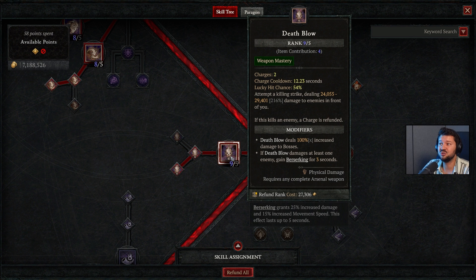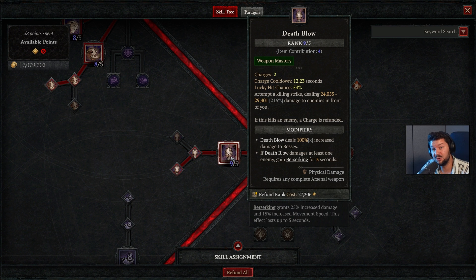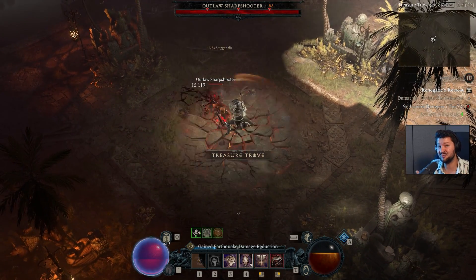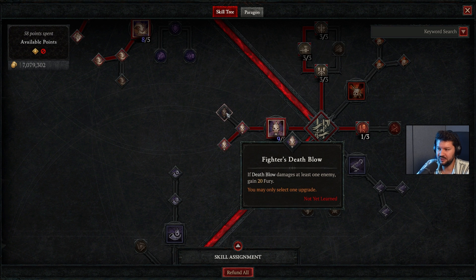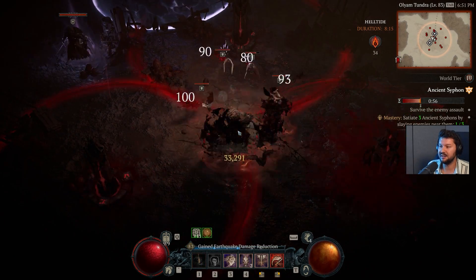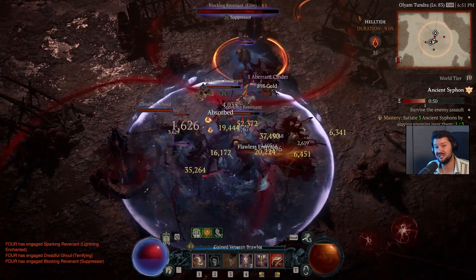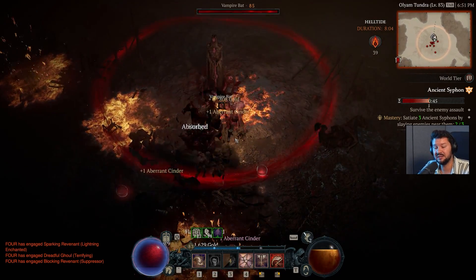The final passive is expose vulnerability — dealing direct damage with a weapon mastery skill makes your next core skill apply vulnerability for three seconds. Combined with rend extending its duration, vulnerability will last a long time. The rotation is: rend, death blow, rend, death blow — apply vulnerability, bleed, and slow, then one-shot the enemy with death blow because of all the damage modifiers. Death blow is taken as high as possible, dealing up to almost 30,000 damage.